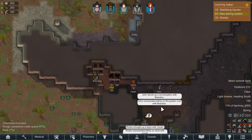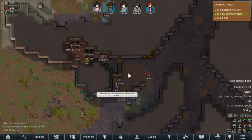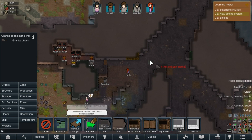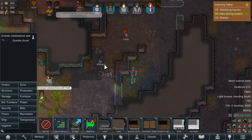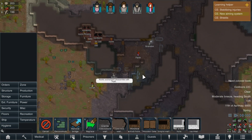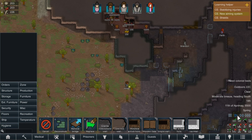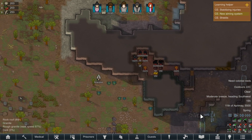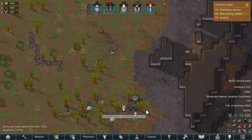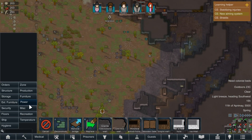Back to more pressing matters. Our little wayward colonists are set up. We've got a storeroom here — our stuff is no longer deteriorating because we got undercover. Let's get a bit more walling in place. We've got to basically live in a cave for a bit — primitive, I know, but we must. As they say, the ends justify the means, and our means are basically to survive.